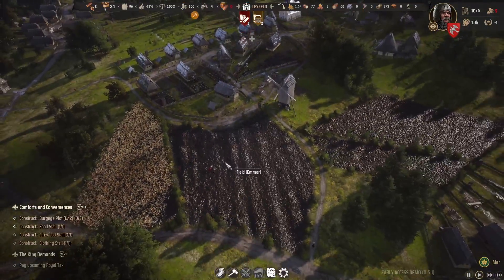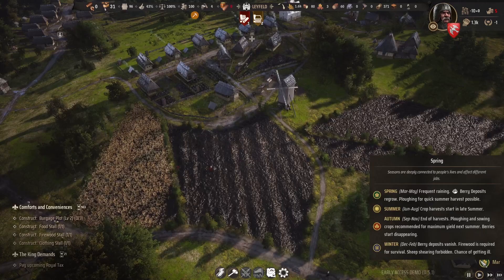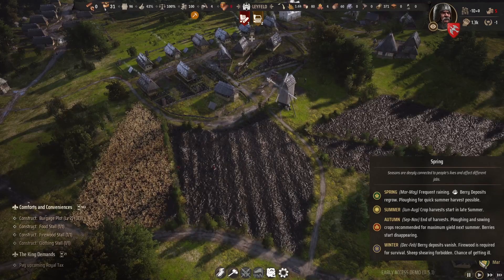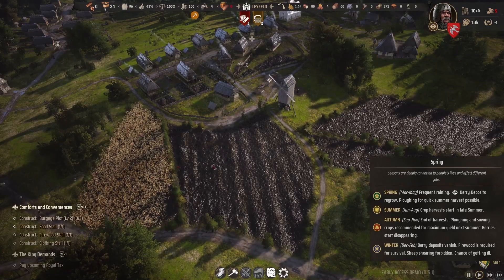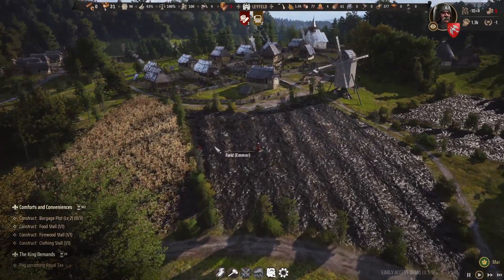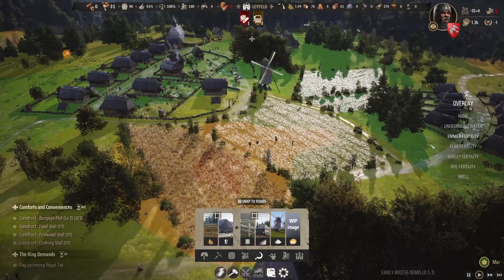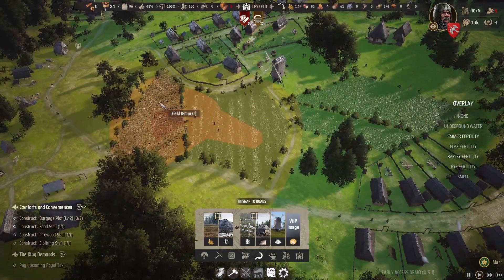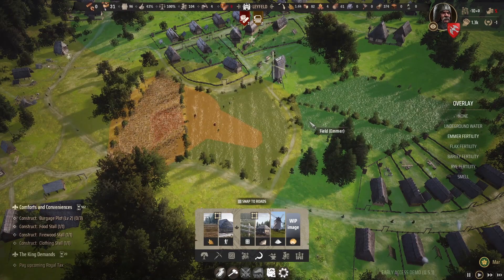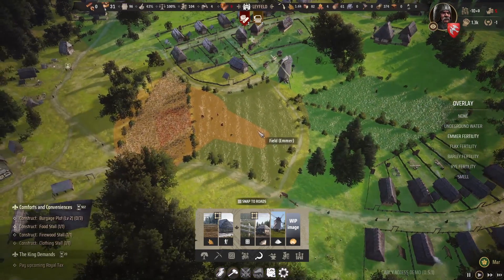Right in front of us, we have a few farm fields. It is now spring of our fourth or fifth year, and things are going quite well. We're in the spring season where we can do a lot of farming and plowing for a quick summer harvest. Right now, we're growing emmer, which is essentially like wheat. Under construction, we can see the fertility of these crops, which varies based on what we're growing but improves with crop rotation over time. We have an emmer field, a flax field, and two more emmer fields.